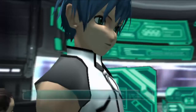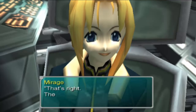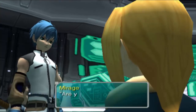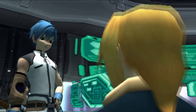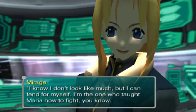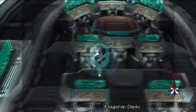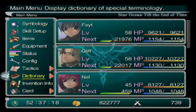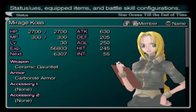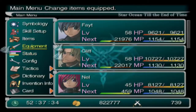Then let's head to the transporter room. Did you say let's? Mirage, don't tell me you're planning on coming too. That's right — there's nothing else I can do here on the Diplo anyway. More party members! We could be killed at any time. Are you worried about me? Please don't — I'll be fine. I know I don't look like much, but I can fend for myself. If you're still worried about me, talk to Cliff — I don't think he'll try and stop me. She joined the party! I think it says somewhere that she's fought Cliff in martial arts hundreds or thousands of times, and he's never beaten her once, which is kind of funny.